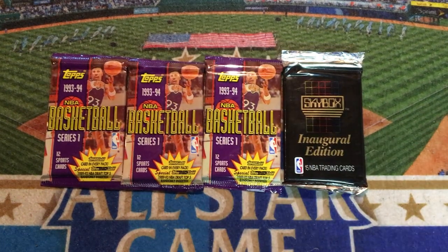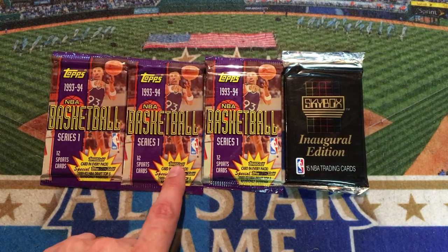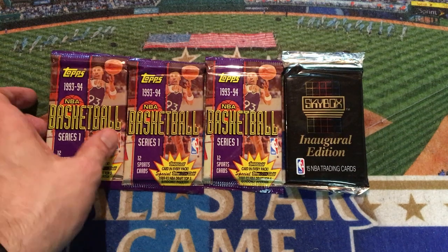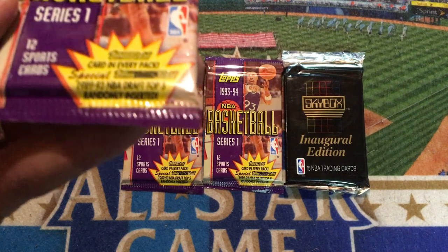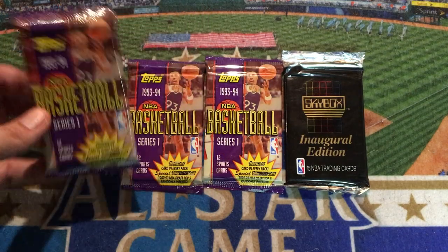The 1993-94 Topps Series 1 basketball cards have a Topps Gold card in every pack. And if we can somehow get ourselves a Michael Jordan, that would be really, really valuable. You can also see special Topps Black Gold, which are some of my favorite cards ever inserted back in the 90s. An 89-93 Top 5 draft pick is randomly inserted.